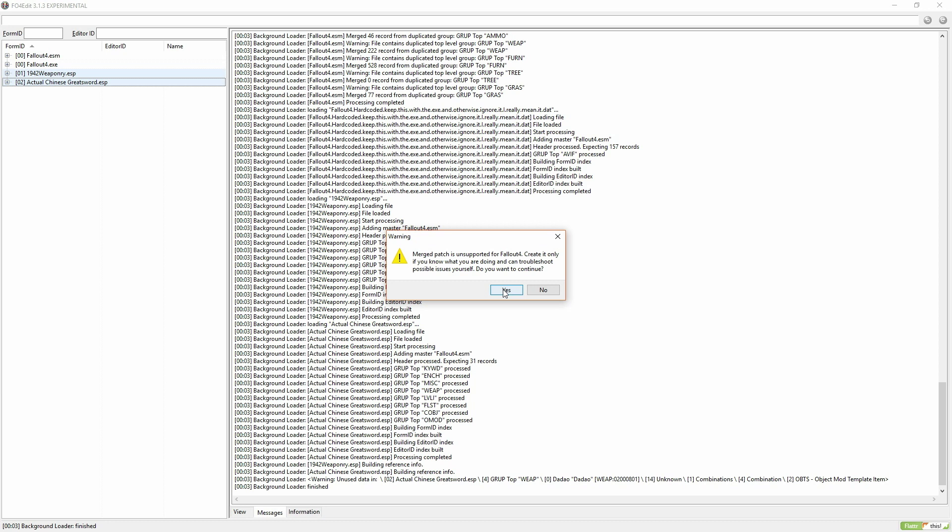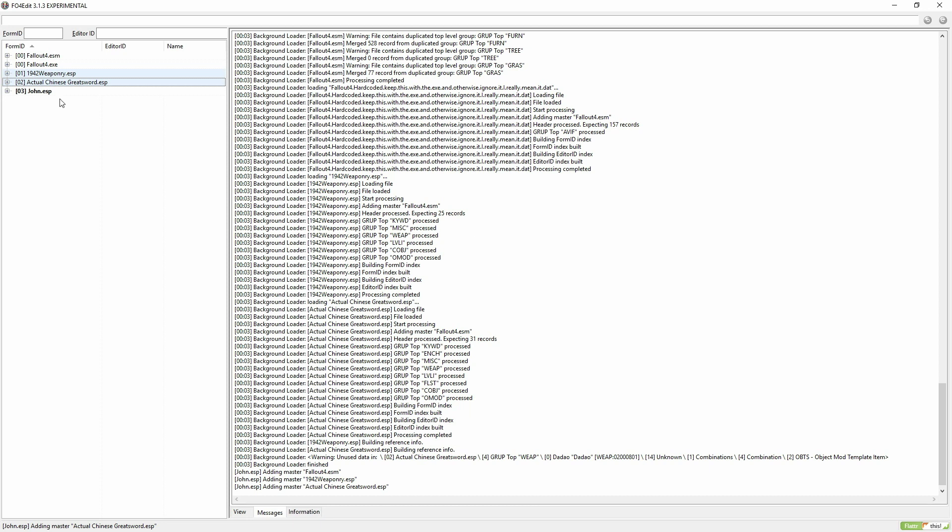It'll tell you that merged patches are unsupported in Fallout 4 — it's right — but as long as you're only merging leveled lists, this isn't an issue. Rename this to Bashed Patch, or Merged Patch, or Allen, whatever you want.